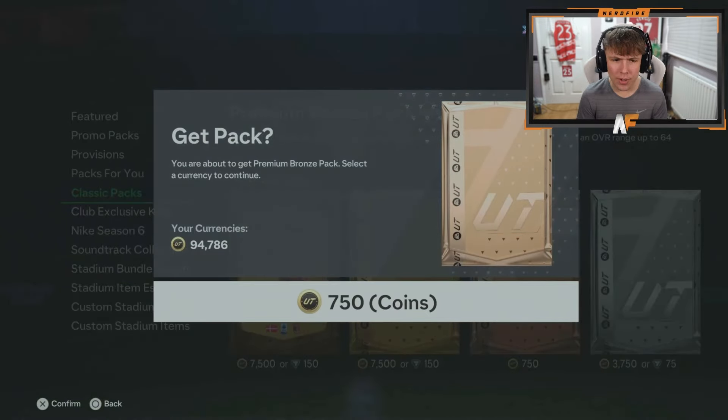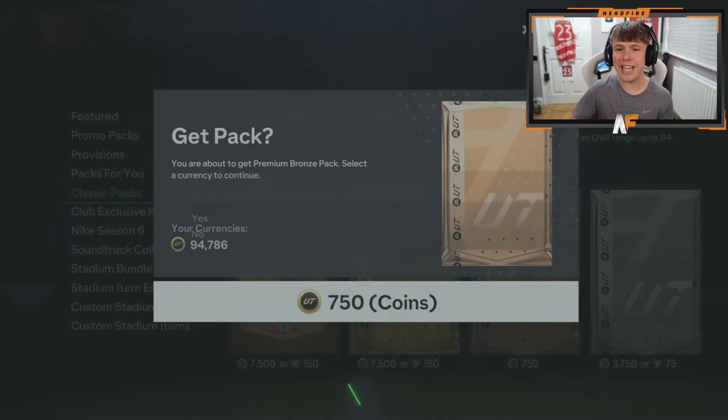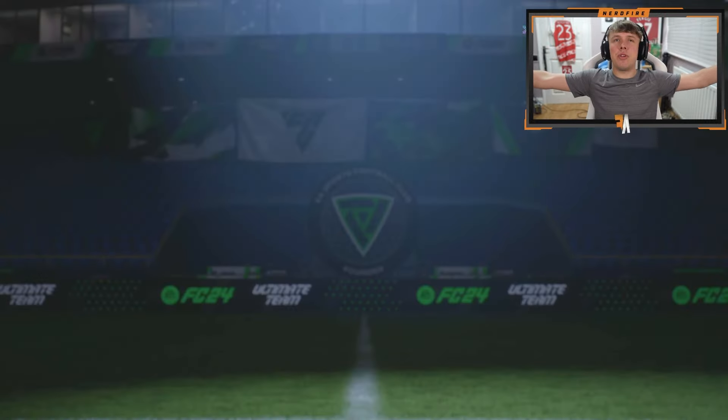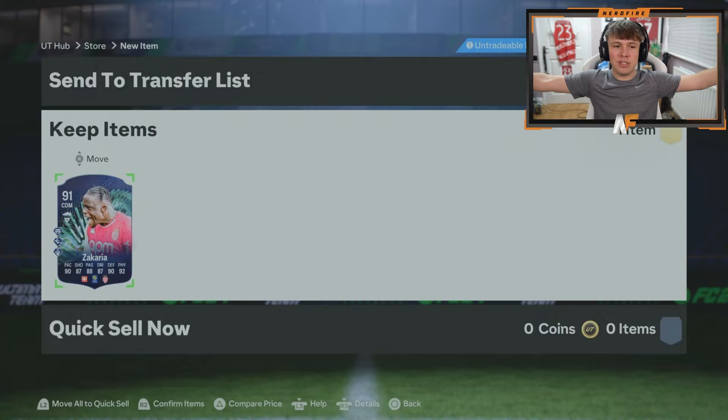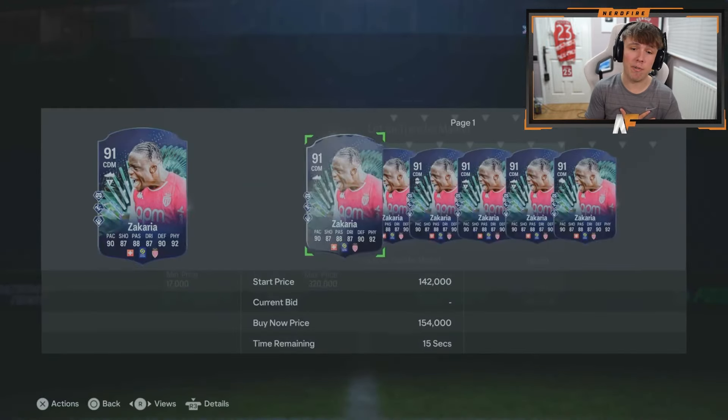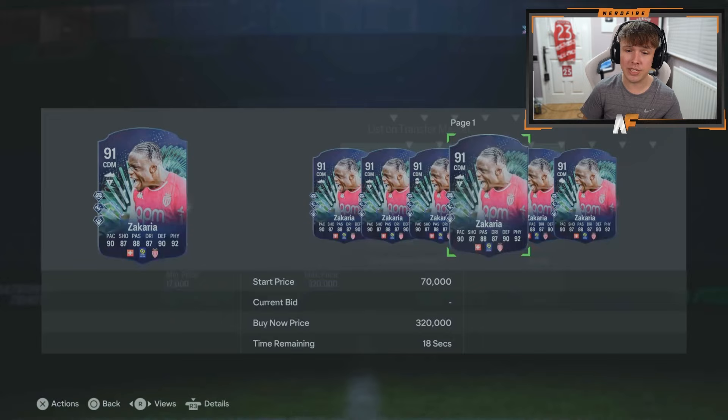Aki is here. He's opening the bronze pack to get his player. Make it a big W - come on! Let's see a big Team of the Season. It's Carrier. His stats do look really good - he's worth about 60 to 70,000 coins, but stats-wise he looks like he'd actually be really good in game. I haven't used him myself but he looks really good.